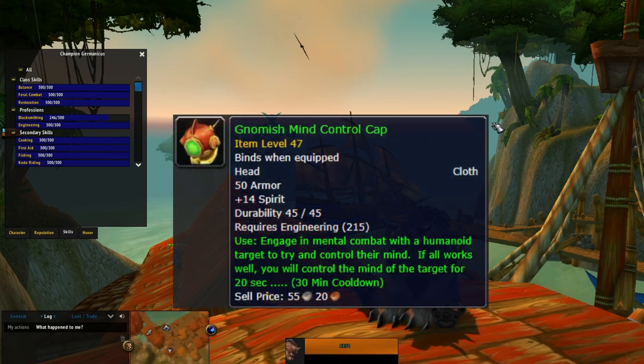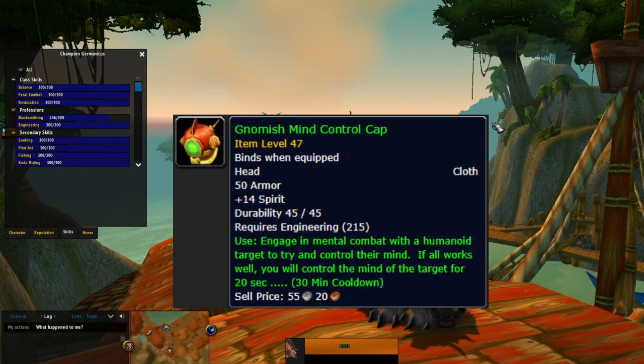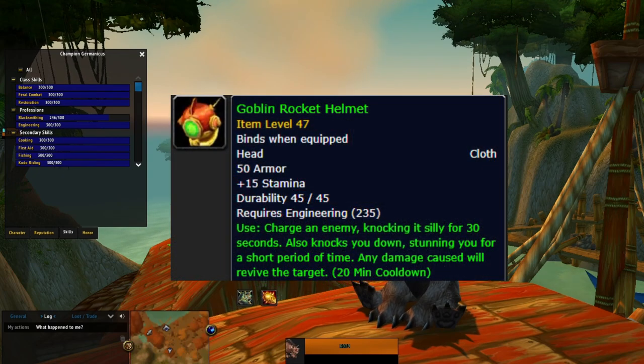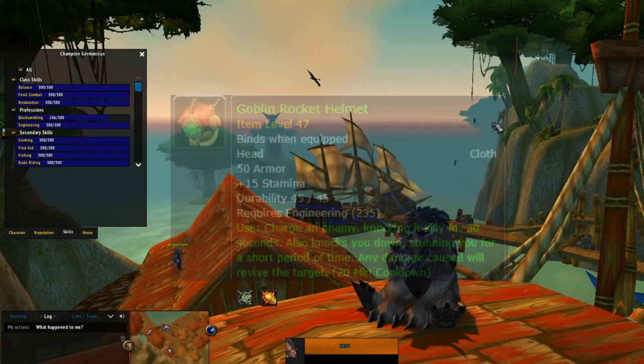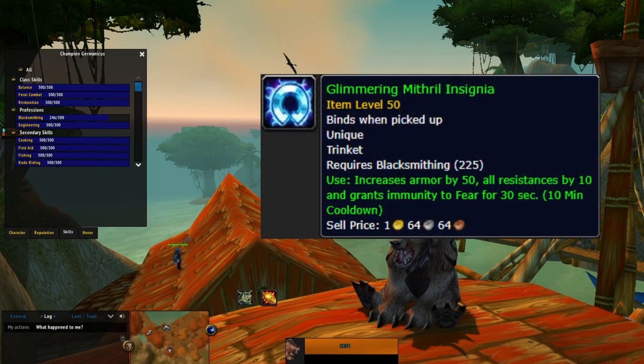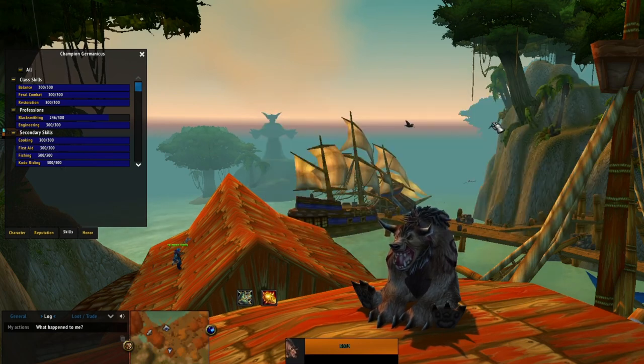Mind control helm is awesome for druids. When it backfires you won't be mind controlled if you're in a form because you're technically a beast. Rocket helm — one of the best helms in the game. For the second profession, you can do really whatever you want — herbalism, mining if you need money. If you don't need money though, I would suggest blacksmithing to at least 245 so that you can get Glimmering Mithril Insignia. I use this trinket all the time in PvE and versus priests in a duel. Great trinket. That's really all I have to say about professions.